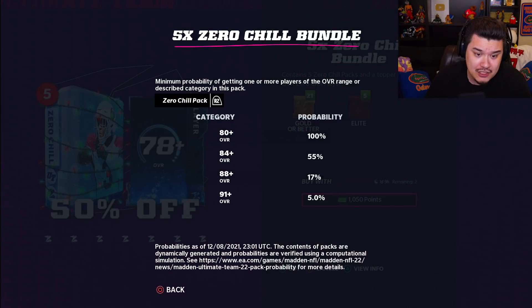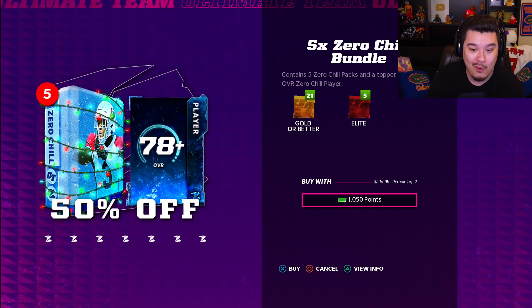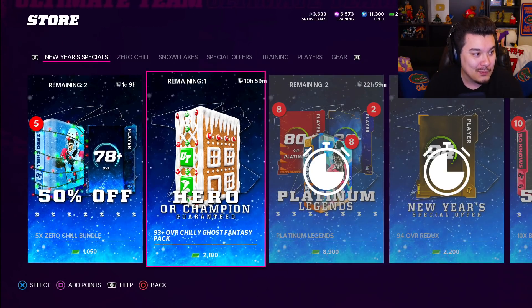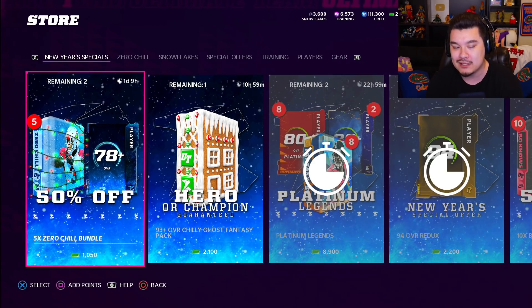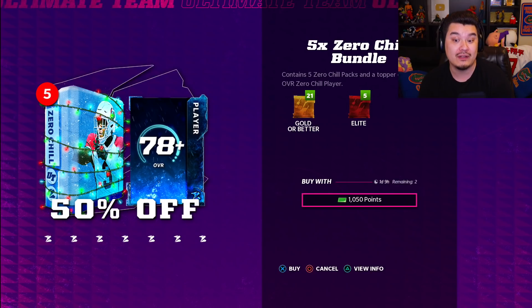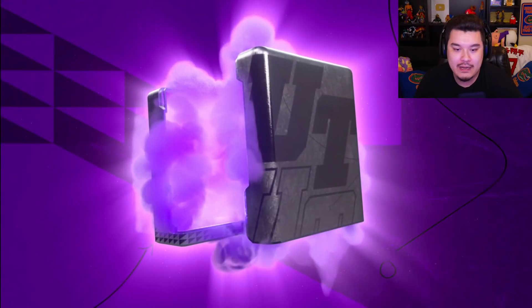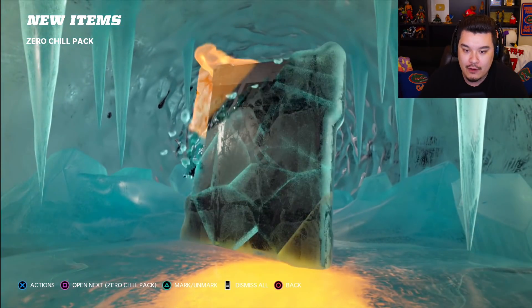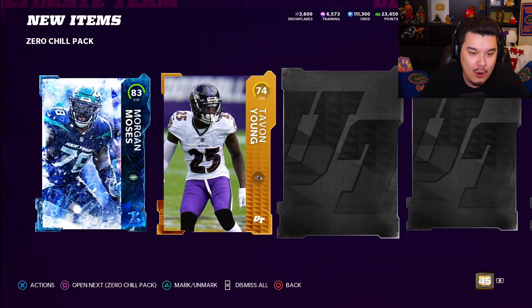Okay, so zero chill bundle — yeah, this is just 50% off the $20 bundle. I believe that's available right now. I'm down to rip this. I kind of need more coins and also more snowflakes. I haven't really done too many re-rolls but I haven't had the best luck on them. I'm also kind of down to do some re-rolls in this video too. So let's start off with this bundle here — the zero chill pack opening for 50% off. Something good, please — something good. 83 Morgan Moses.